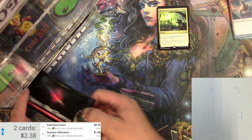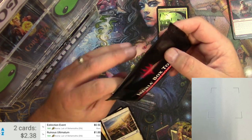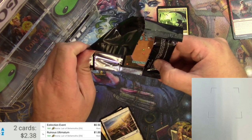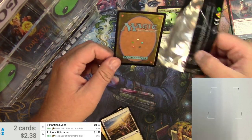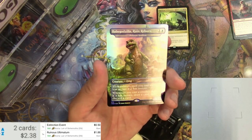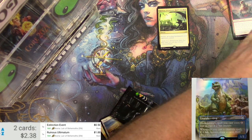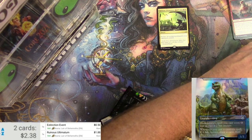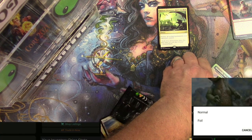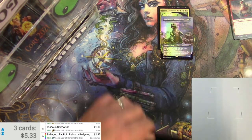Next up are the box toppers from the boxes of Ikoria I opened for patrons — I keep those for myself and hope to get better than an egg. It's Baby Godzilla, the Ruin Reborn. Scanner liked it — buck 94. And as a foil it's about another dollar more. Baby Godzilla!